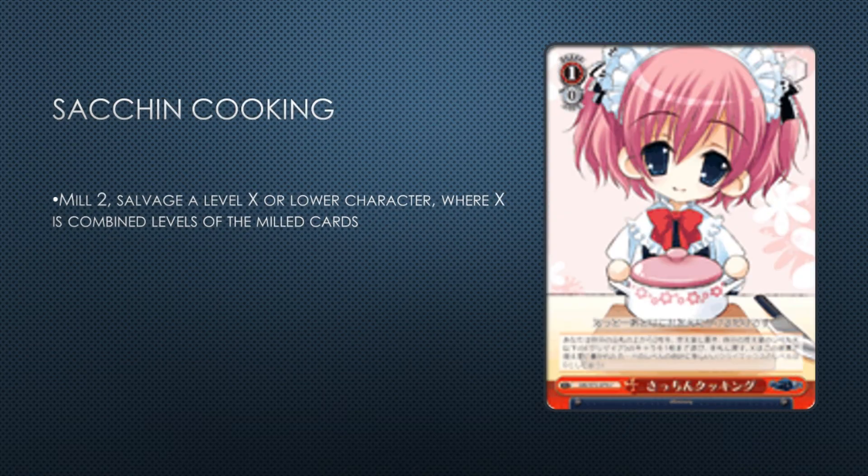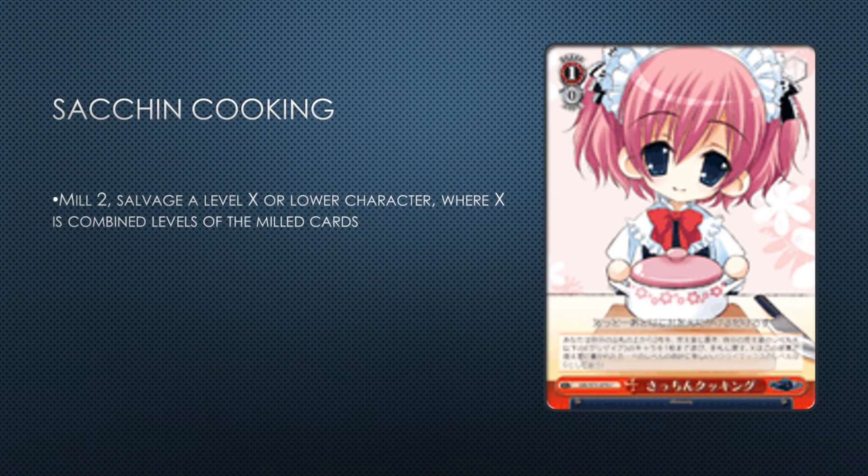Sachi Cookin' — mill two, salvage level X where X is the combined levels of the milled cards. It goes along with the Sachi level one combo we'll talk about later. I wish it was a mill three and X was just number of characters hit, or even just an Akatsuki-style look at up to four take a card. You do have increased selection with this card sometimes. As long as your waiting room isn't empty and you don't mill two climaxes or events you'll always get something.